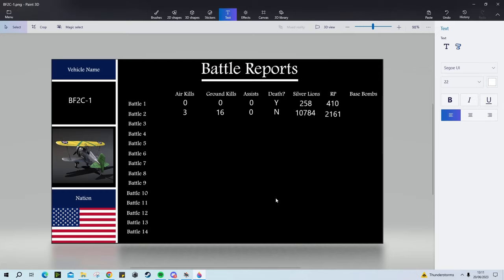Battle 2 is of course the match you're going to be seeing today. It's only about six or seven minutes long and it's not a bad match: three air kills, 16 ground, no assists, no deaths, 10,784 SL, 2,161 RP. Not a bad match, and definitely a major improvement over the first. I don't think this is going to be meta-defining, but it does help a lot for the US. I think there's definitely more opportunities for biplanes to come into the US tech tree, because we only really have two — three if you include the premium F3F. Not only does it help the early grind for USA, but it also teaches players a rough idea of how to play other nations with their biplanes.